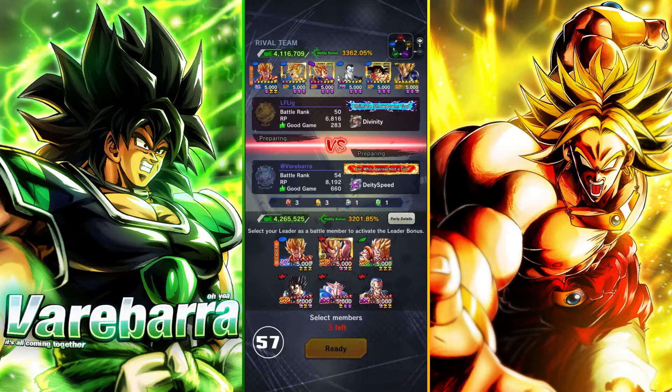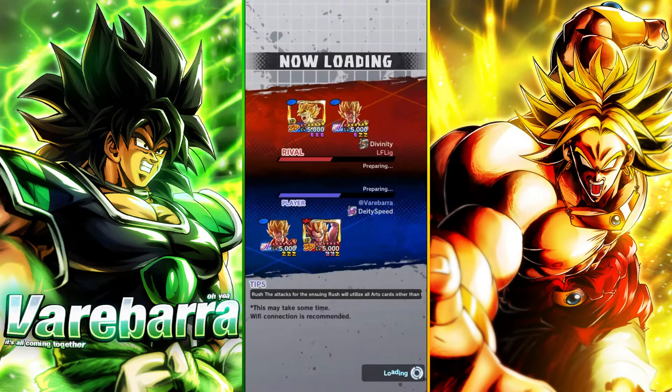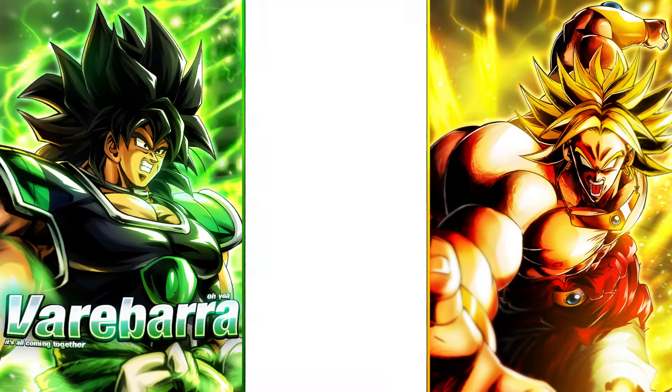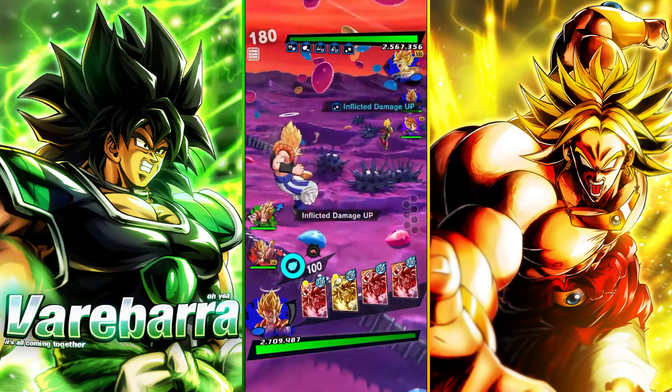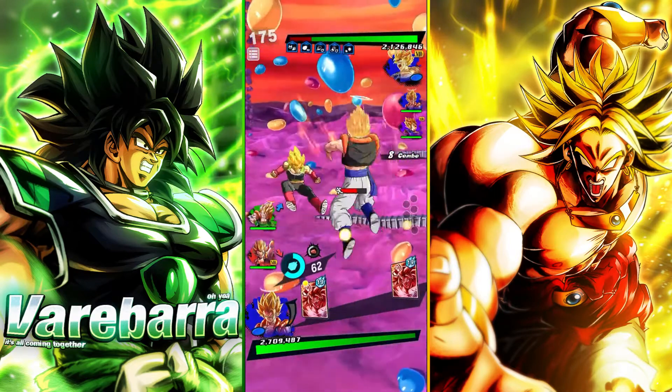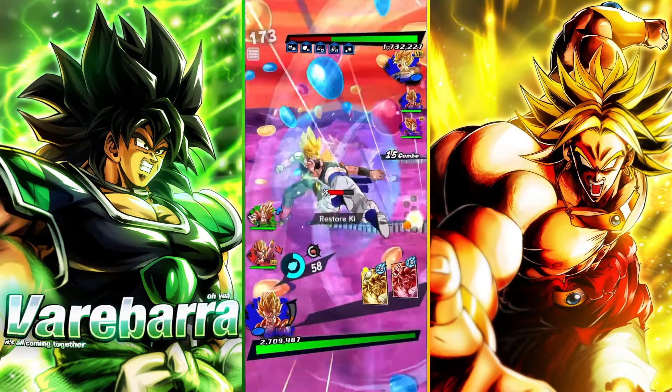All right, first match of the video. We're going against LF League. This is all Super damage. He's running probably the worst thing we could fight, which is a blue-blue-purple setup, and guess what — we have a green and red, so this should be okay. I'm just gonna start off with Ultra just in case. I do want to have what I'll call the 40-count pass, so we save the last 40 counts for Green to actually be doing some damage.